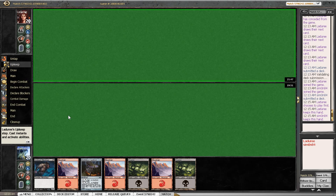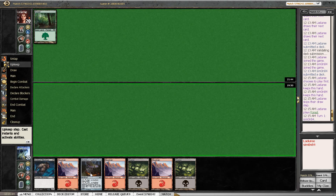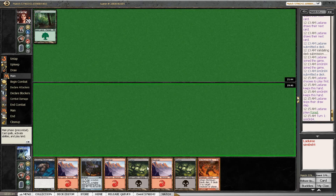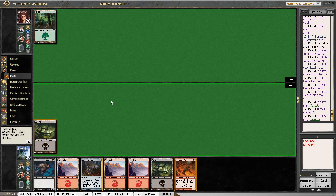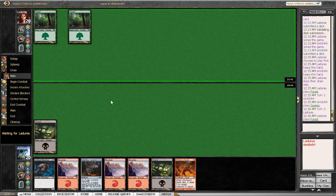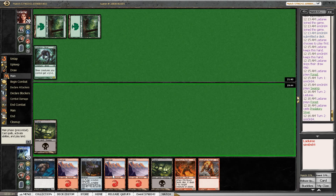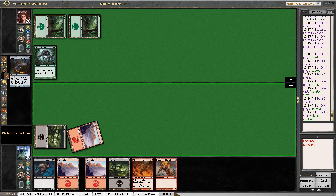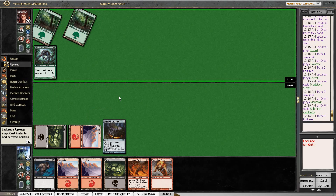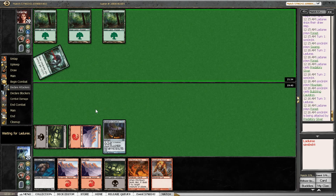Maybe I'm too conservative. Our mana is good and we have a turn-two Bubbling Cauldron, turn-three Undead Minotaur, so I really see no reason to mulligan a hand that already has one of the key cards of our deck and won't just lose to a quick start. The Fire Cat might be crucial to block Predatory Sliver, but Undead Minotaur could do the same.